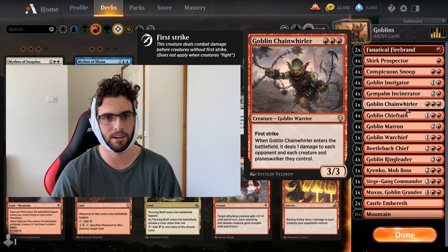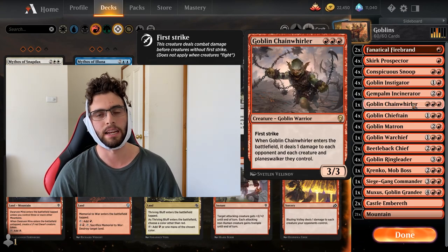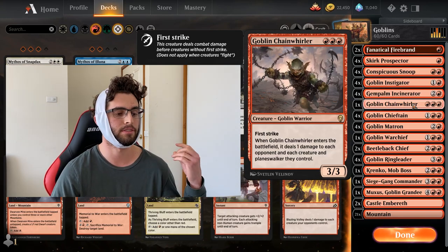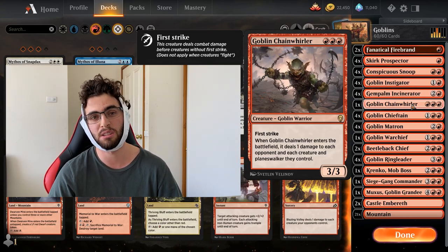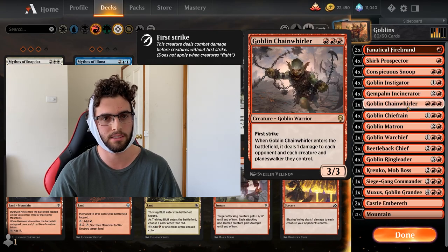Just a one-of Chain Whirler — a great thing to tutor up with your tutors. Any deck that has lots of 1/1s, like Elves or Cavalcade of Calamity in Historic, you can tutor this up sometimes and clear their board. Maybe they've got a Planeswalker too. Just a good, solid card from the hand, just the one-of though. We've got a few one-ofs you'll notice, just for all of our tutors.